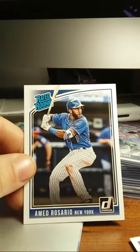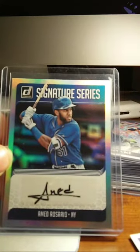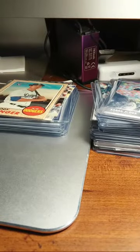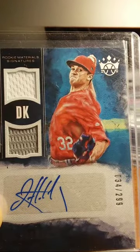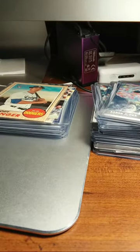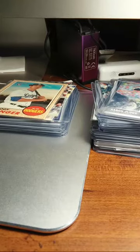This is going to be Ahmed Rosario, rated rookie — these are my autograph cards. Ahmed Rosario signature series. This is Topps Archive — Ryan Healy with the Athletics, numbered 232 out of 350. Roman Quinn, rated rookie, with the Optic Donruss. And then just got this — 34 out of 299, rookie signature materials: Jack Flaherty. I just pulled that out of the Diamond King Hobby Box — that was my first hobby box that I purchased and was really looking forward to getting into it.